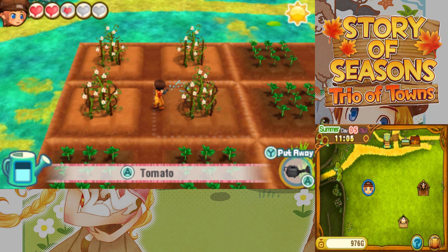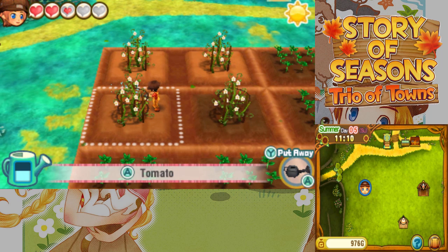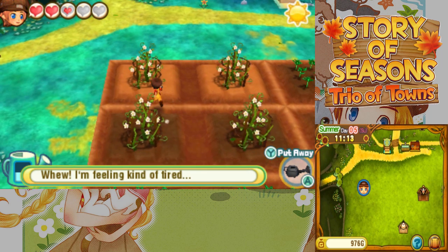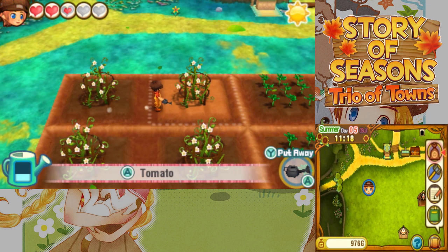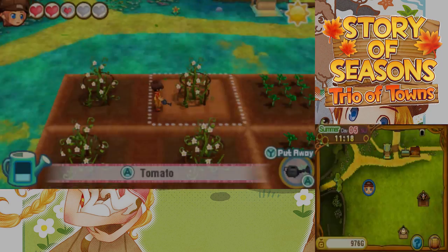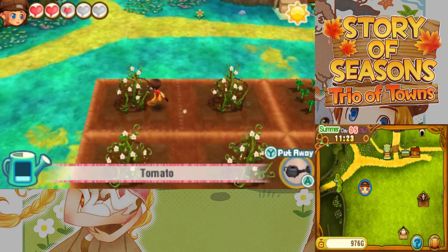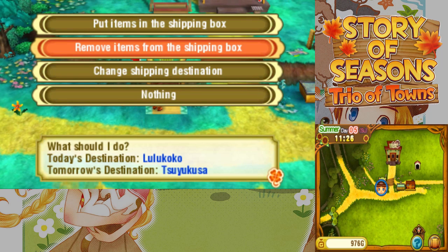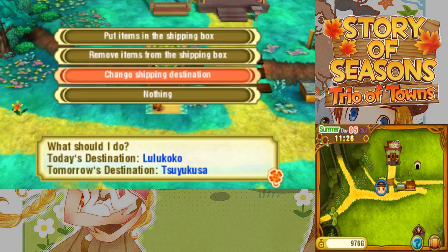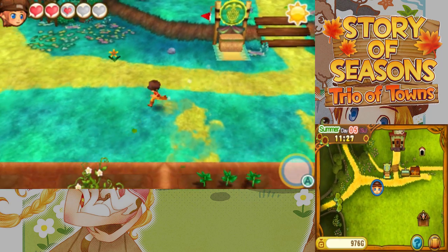We might want to try getting a second watering in today, just to make sure they grow faster. Also, all the animals are out right now. We've raised one crop type in the form of grass. Once our tomatoes come in, we should be good on that front. We want to ship to West Town eventually but not right now.